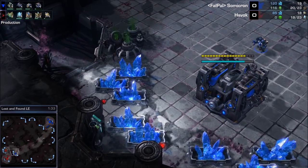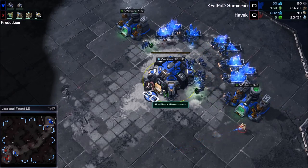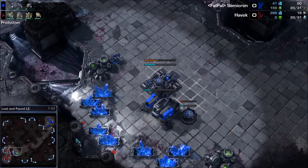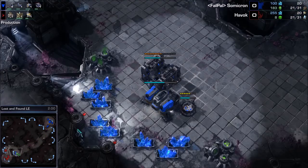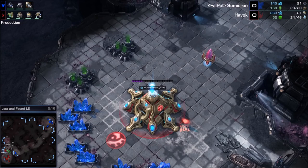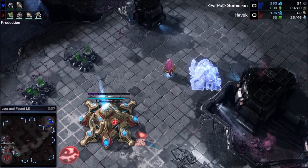So let's see how fast we go for these Marauders from Summicron. There's a proxy barracks from Summicron in this TvP. It looks like a Nexus first expand out of Havoc — what are you Nexus first expanding against Terran? The probe's going to move out and not see this. Summicron placed that barracks exceptionally well so it's not going to be found at all. SCV coming down at the normal scouting time — that should not put on any alarm bells.